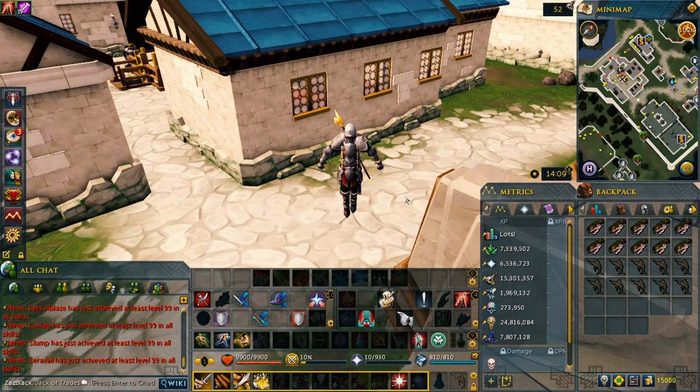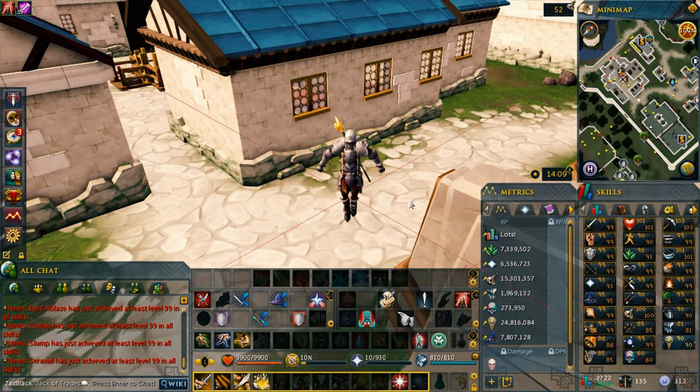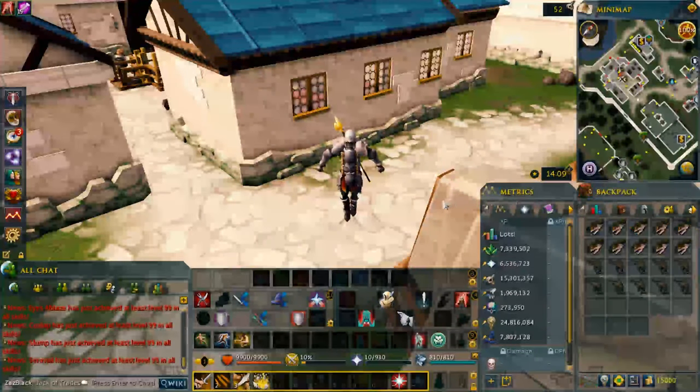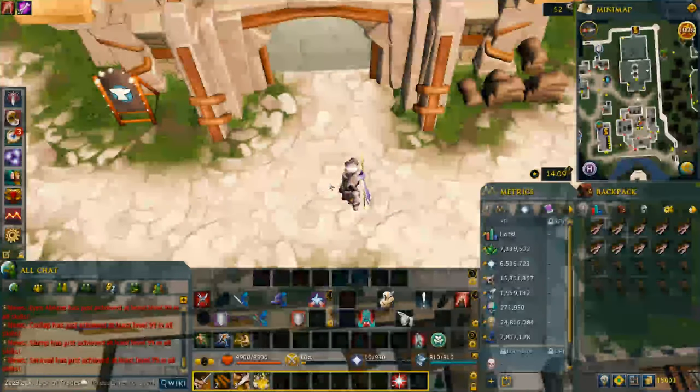If I get the chance to do magic, I'll do a skill guide for that too. Anyway, I'm going to calm stuff down for a minute and let you guys look at the skills. Okay, there you go. Now let's start with the tips and tricks about this skill of attack.